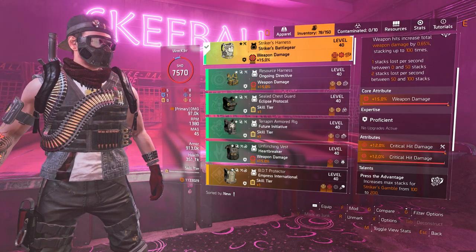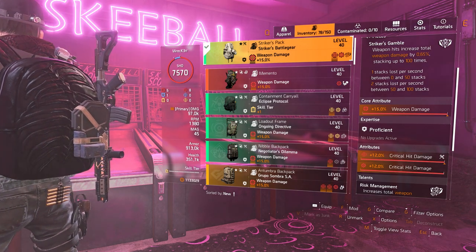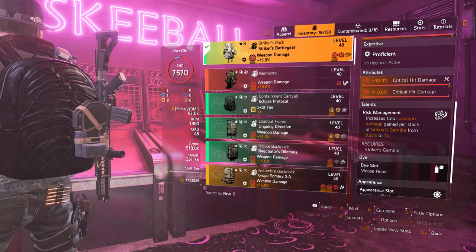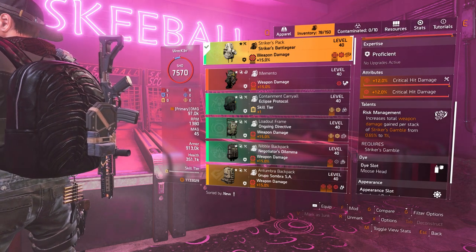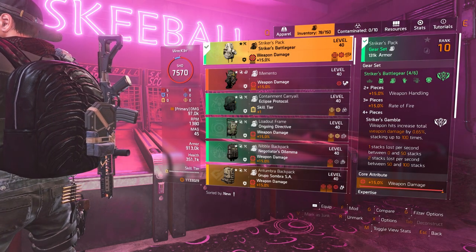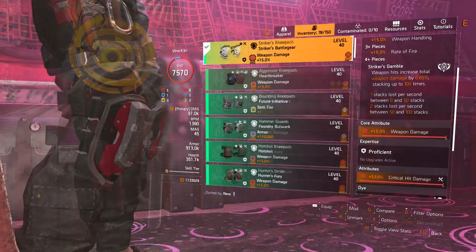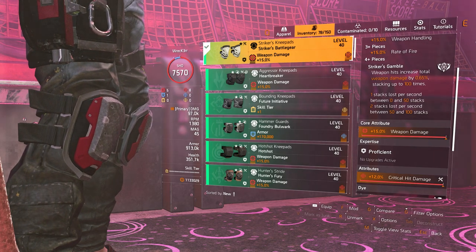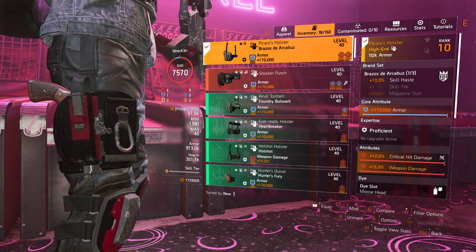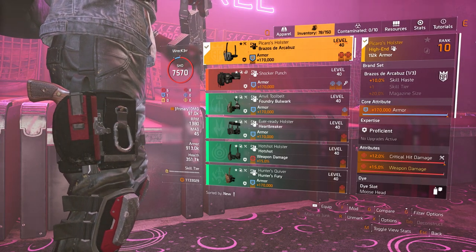For the chest attributes it's all-red — weapon damage, crit hit damage, and a crit hit damage mod. The backpack is also all-red: weapon damage, crit hit damage, and a crit hit damage mod, and the backpack talent boosts our 0.65% weapon damage to a full 1% per stack. Same exact attributes on the gloves: weapon damage and crit hit chance. On the kneepads: weapon damage and crit hit damage. For the holster I'm running the Picarus holster — that's the best-in-slot, giving two core attributes: the armor core and 15% weapon damage, making it the best-in-slot for this setup.